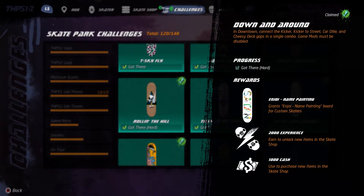As you can see, you need the kicker, kicker to street, car ollie, and cheesy deck gaps. The reward for doing so is getting this deck, 2,000 XP, and a thousand dollars.